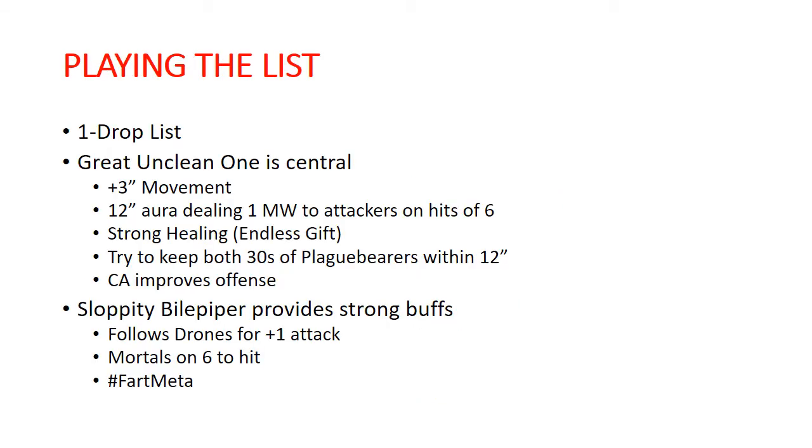Everything fits inside the Tally Band of Nurgle, so this is a one-drop list. The Great Unclean One is really the central piece to how the army functions, and that is why I put the Endless Gift on him — so that he would be able to heal and hopefully last as long as possible throughout the game. So far the only thing that's really been able to take him out is an Arkanaut Ironclad, and that's happened twice.